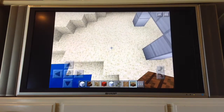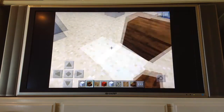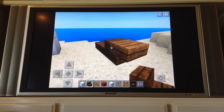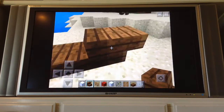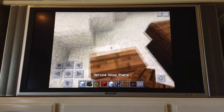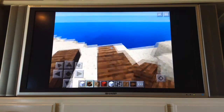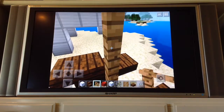Now we are going to get our slabs and we put a slab right there, then a stair and then another stair like that. If you want you can put carpet there for like a pillow, but I don't choose to do that today. Then we make another one — you can make as many as you want.